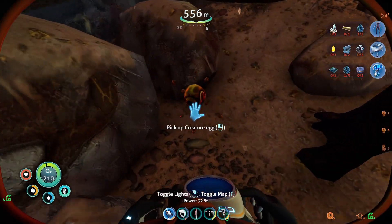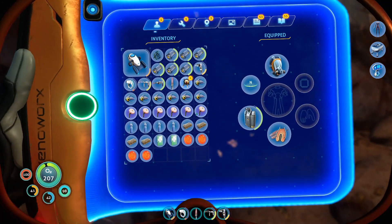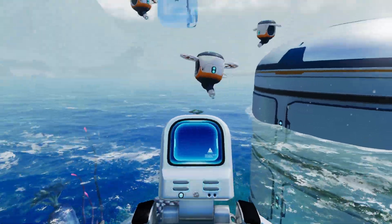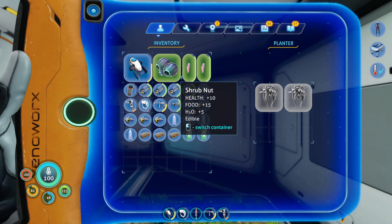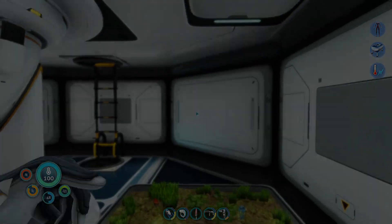Hello everyone and welcome back to my full Subnautica Below Zero walkthrough playthrough. Last episode we discovered two trivalve eggs in the deep lippans caves, hatched the two eggs, constructed ourselves two sea track modules, and got ourselves a sustainable source of food. There's a really important area I'm planning on exploring this episode, so without any further ado, let's get into it.